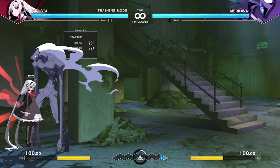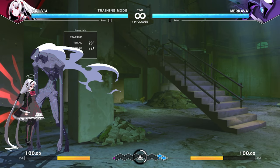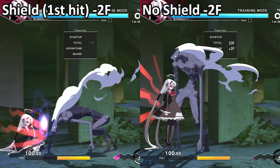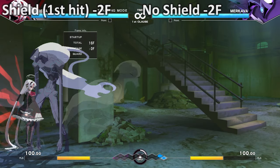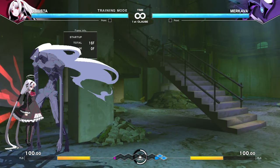Lastly, pressing D once will only shield one hit in an attack string. If the opponent does multiple fast strikes, you will have to carefully aim for the hit that matters — you can't just hold down the button to shield all hits. And if you're blindly tapping shield multiple times, you open yourself up to more grid breaks.